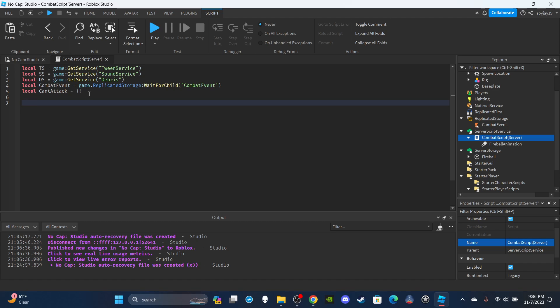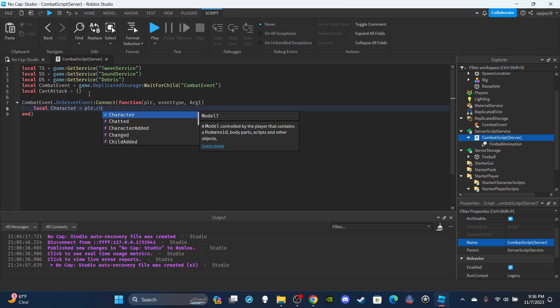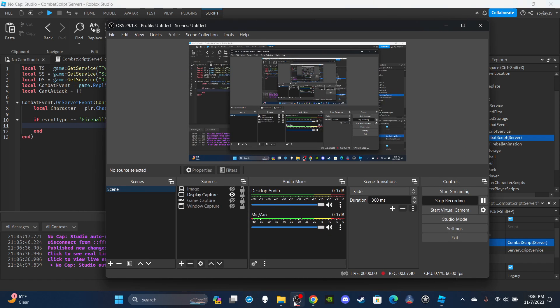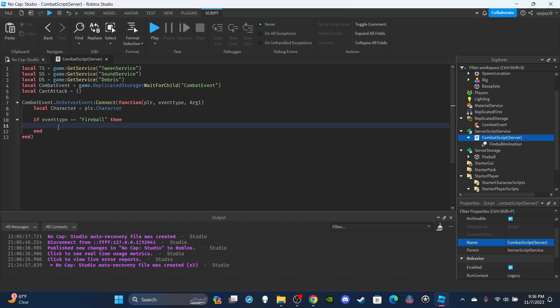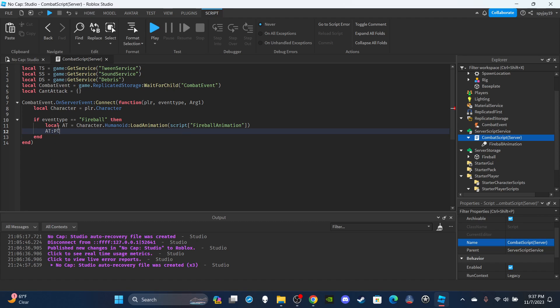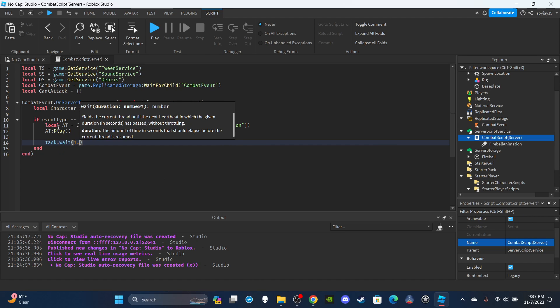Set up the function: combatEvent.OnServerEvent:Connect(function(plr, eventType, arg1)). Create a variable for the player's character: local character = plr.Character. Set up the if statement: if eventType == "fireball" then. Create a variable for the animation track: local at = character.Humanoid:LoadAnimation(script.FireballAnimation). Then play it: at:Play(). Then task.wait(1.3).